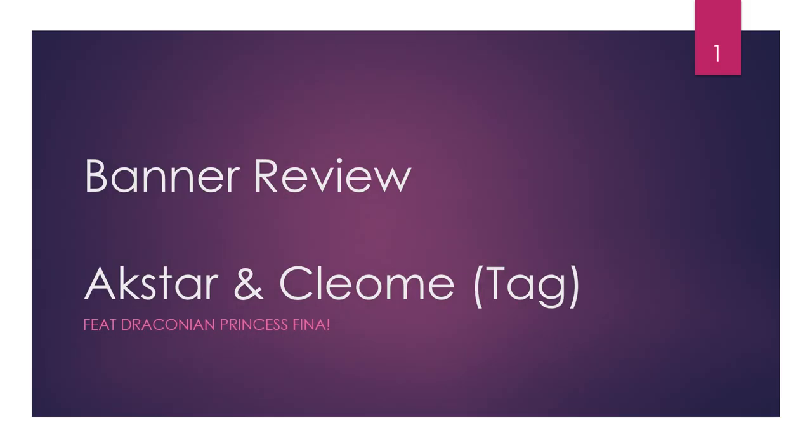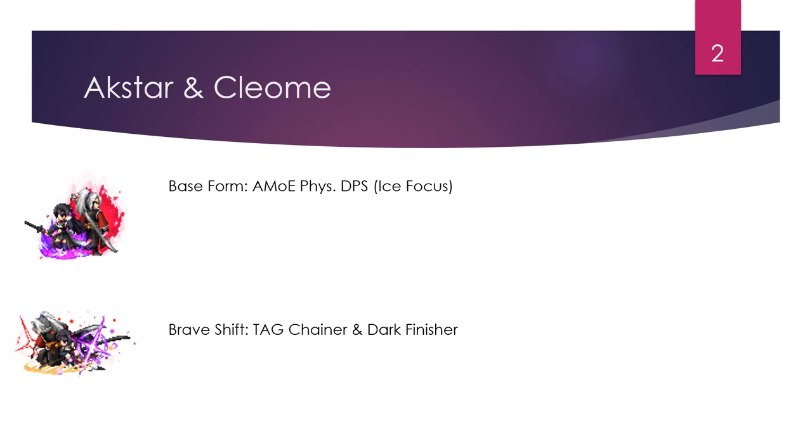Hey everyone, welcome to the banner review of Ekster and Cleome, another tag unit featuring Draconian Princess Fina. So let's get right to it. Ekster and Cleome in base form are an absolute mirror of equity — physical DPS chainers focused on ice mainly. In their brave shift, which is pretty much their go-to damage spec, they're an attack chainer but also a super strong dark finisher, and we'll see in a moment why that is.